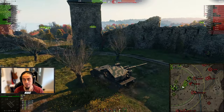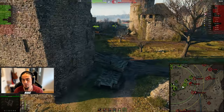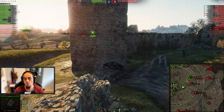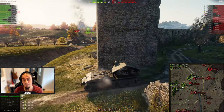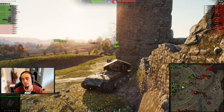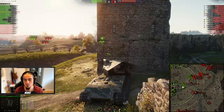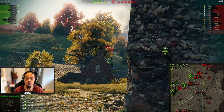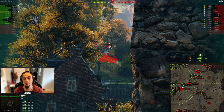If you play the Bat-Chat 25t — tier 10 French medium tank — you have five shells with a quite long intra-clip reload. What you want to plan ahead and do is make sure you can put at least two, and ideally three shells in per play. Every play you make, you try to make it count for a longer period of time — not just go in and put one in. That's not the point of an autoloader. In a Batchat, you trade pretty much all of your armor.